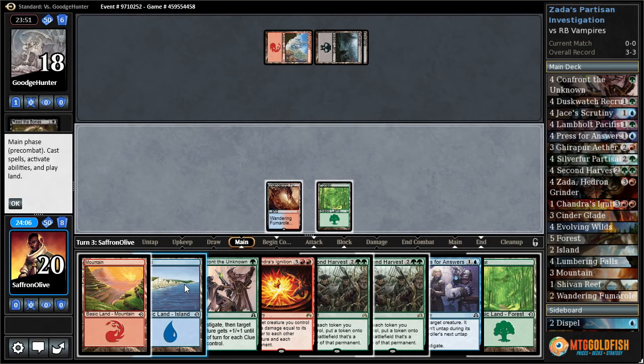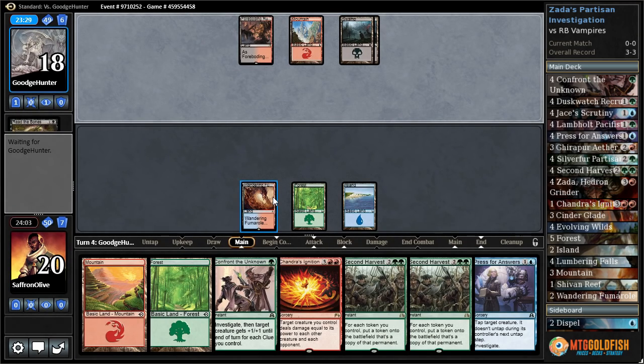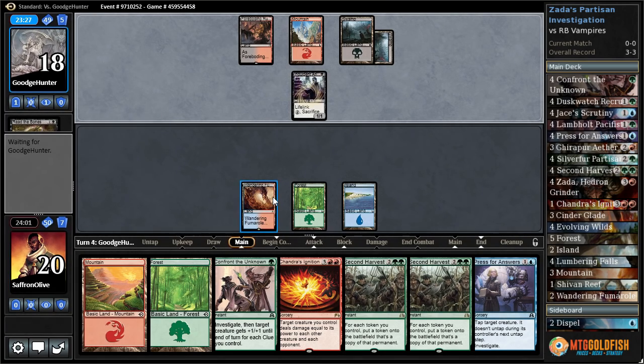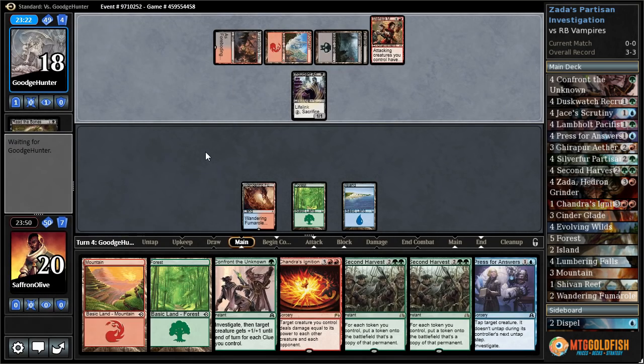Opponent goes with Read the Bones. Come on something good. Island go. For Boating Ruins — we need our opponent to play something so we can start making clue tokens, so we can start doubling our clue tokens. Oh god — Indulgent Aristocrat. Taking creature, first strike, when a vampire deals damage put a plus one plus one counter on it.